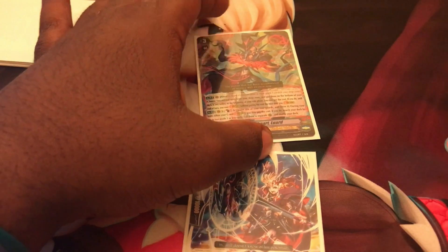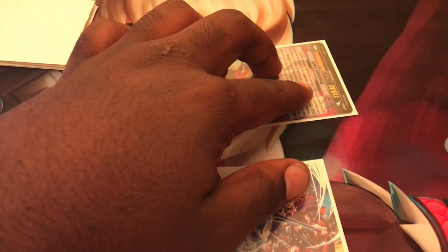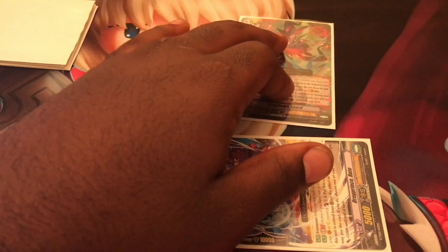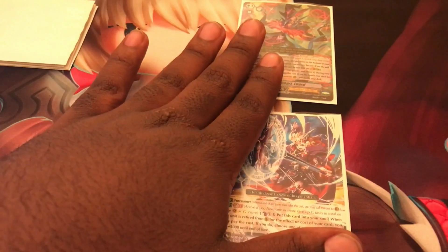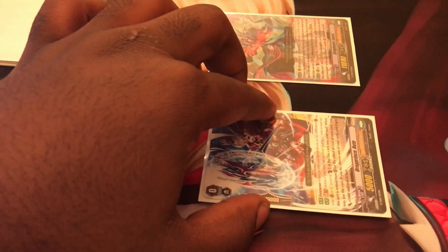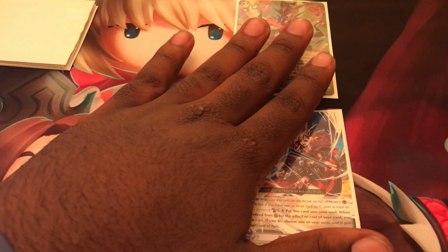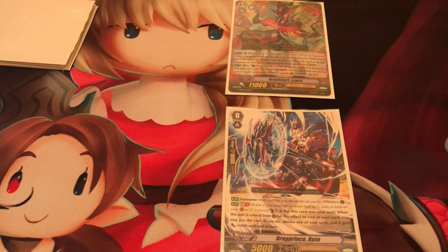To battle means to choose a unit being attacked. The reason this matters is there are some cards that change what you attack without your intent. For example, in the Link Joker clan, a card can redirect your attack to a rearguard instead, which is important because if they redirect your attack to a rearguard, the opponent's vanguard does not take damage.